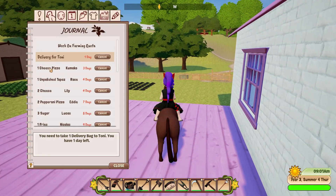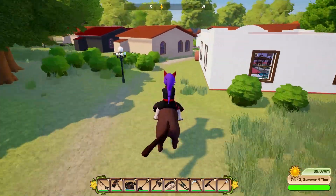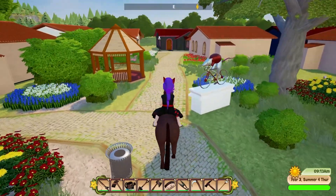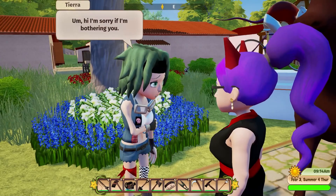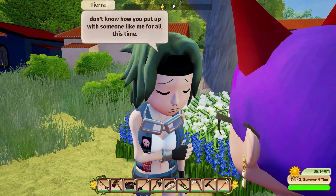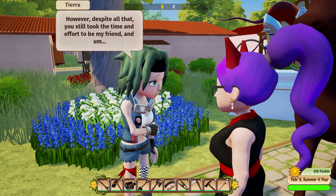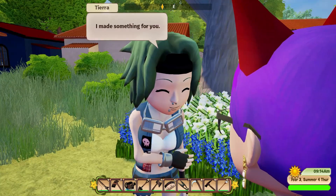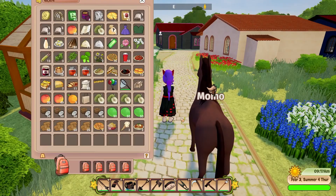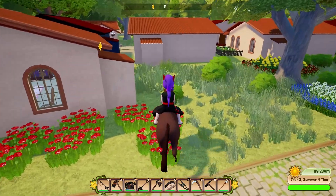I'm just going to start giving things out to people - cheese pizza for Komoko to start. I always feel better when the list is smaller. 'Hi - you're the most amazing person in the world and I don't know how you put up with someone like me. I made something for you - instead of grilled fish I've been trying to cook something nice on the bonfire.' Oh, salmon cakes - that's so nice of you, thank you sweetheart!